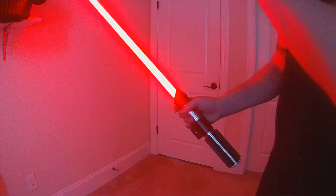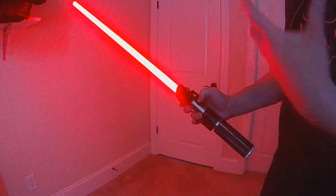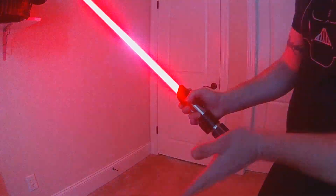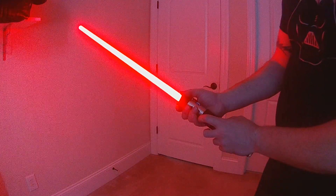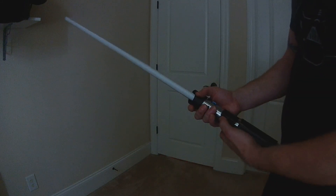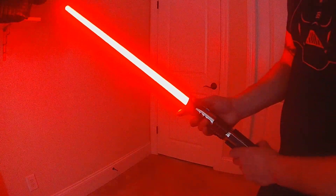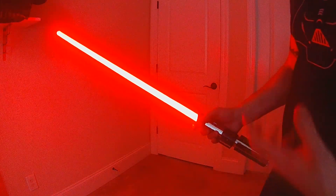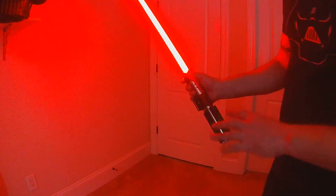To exit battle mode, hold aux and swing — it plays a different sound — and you're back to normal operation. You can go in and out of battle mode as much as you want. Also, any time you retract your blade — whether by button or twist off — battle mode is deactivated. All gesture ignitions by default will automatically initiate battle mode, so a quick swing on puts you straight into battle mode ready to go.